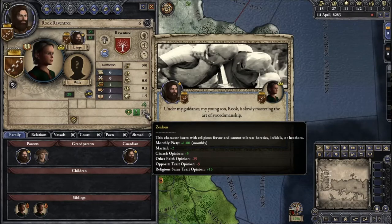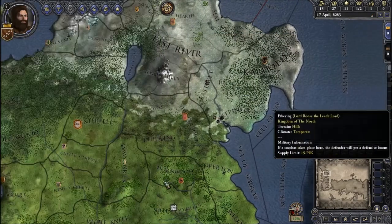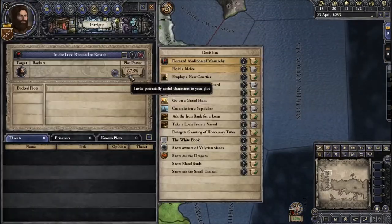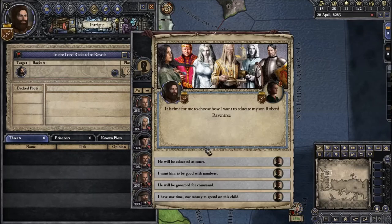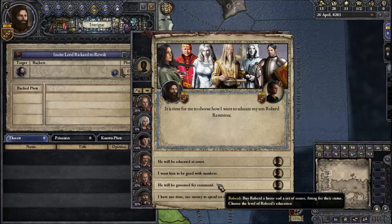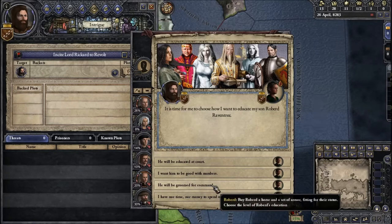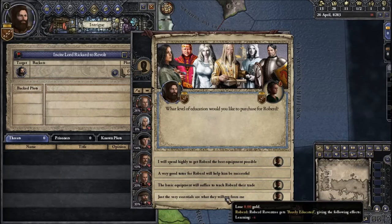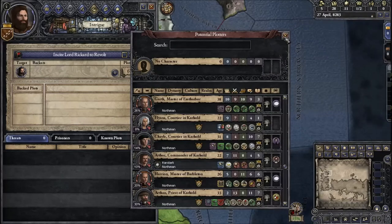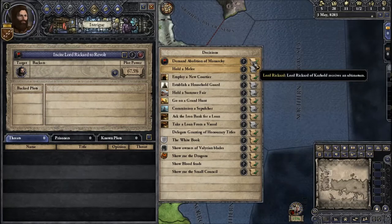Rook is working out to be pretty solid — he's about as good as any of my vassals and he's only six years old, so he's got plenty of room to grow. Robert would be a good marshal, so I'm going to groom him for command as well. Unfortunately, I don't have the money to do much more than the essentials for his education.